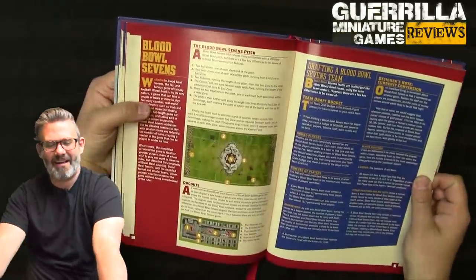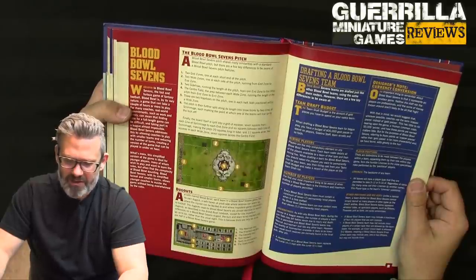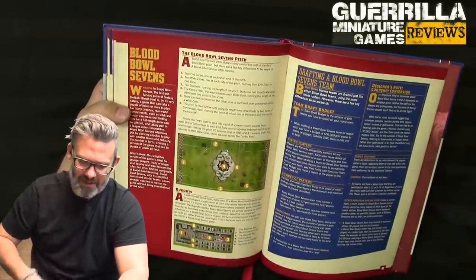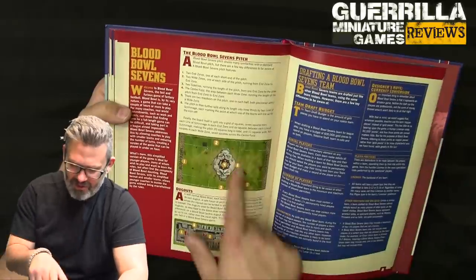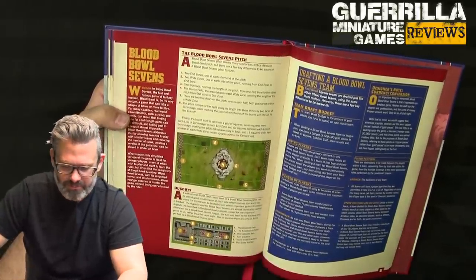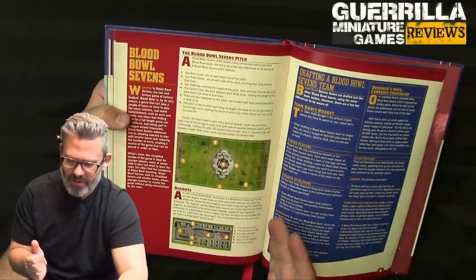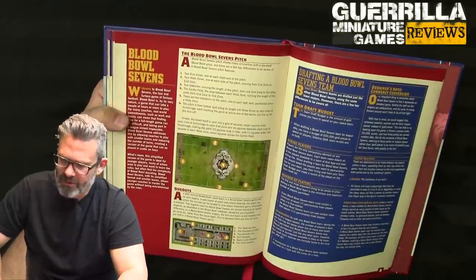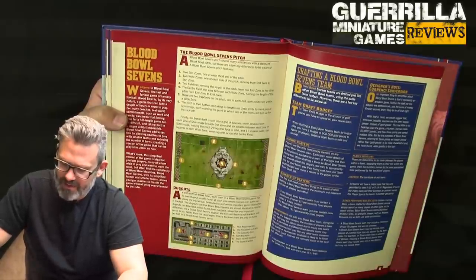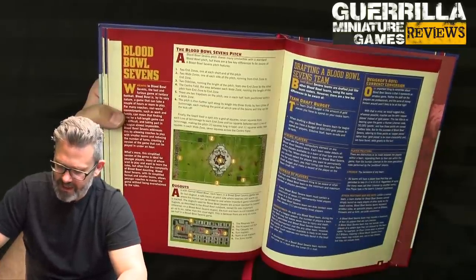Blood Bowl Sevens — playing smaller games of Blood Bowl. The pitch has two end zones, two wide zones that are two squares wide. I'm hoping they actually sell a Sevens pitch — having a picture here means they've drafted one, so I'm pretty confident I can buy one. You play with a smaller pitch by marking off your existing Blood Bowl pitch. Drafting a Sevens team: you get 600,000 gold. Every Blood Bowl Sevens team must consist of a minimum of seven players when first drafted and you can never have more than 11.